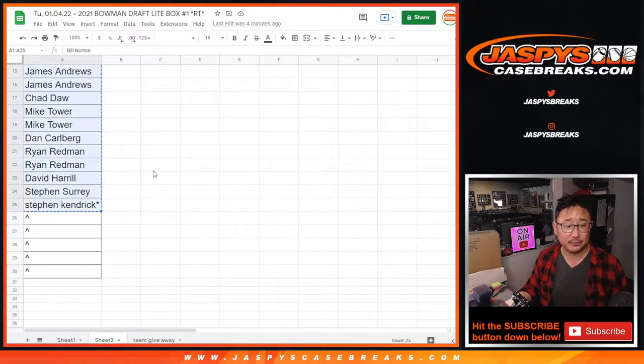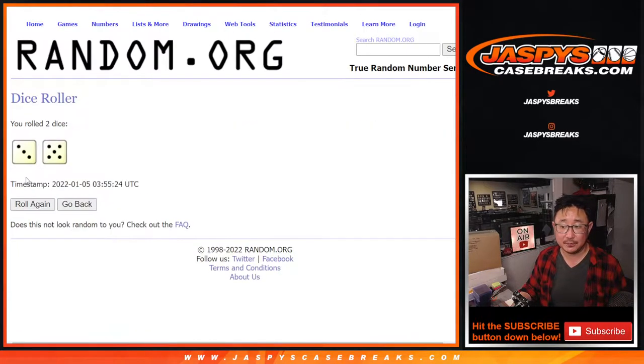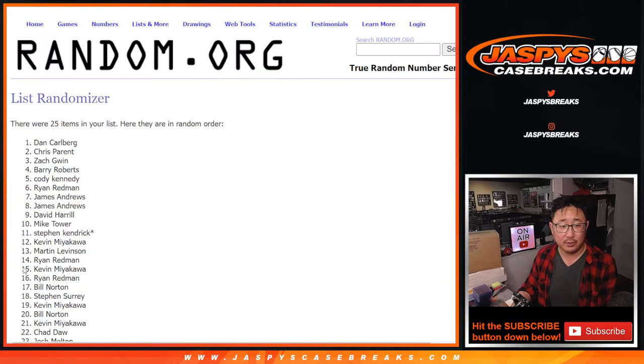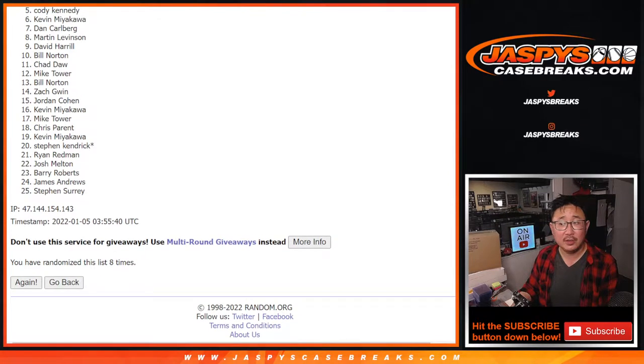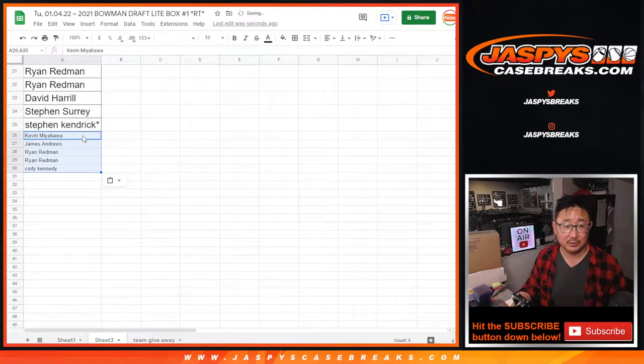Let's gather all the names here — there are 25 names. Here's the first dice roll. Top five get extra spots. Three and a five, eight times. After eight times, the top five are: Cody, Ryan, Ryan, James, and Kevin. Extra spots for the five of you. For the rest of you, don't worry — you're still involved in the action. You can still get teams. These folks just get slightly better odds.